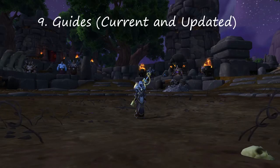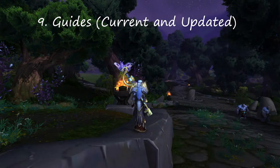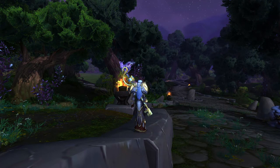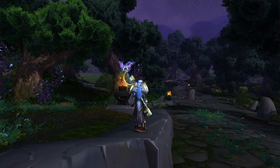For number nine, guides. It's very important to find a current and updated guide. If you find a guide that's 6 months or 4 months old, it's not going to be as relevant as one made within the past week or month. I found myself looking up a holy paladin guide made 3 months ago and then found one made 2 weeks ago — they were completely different and the current one was way better. As the expansion continues, people find certain glyphs and talents are better than others. It's best to find a current guide made by a well-known YouTuber.